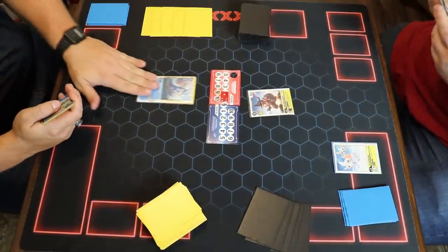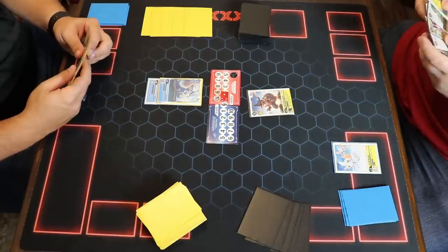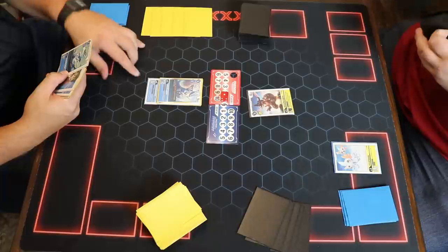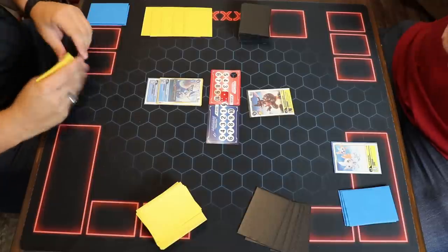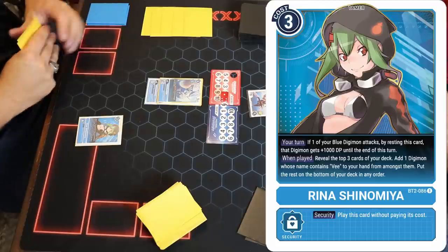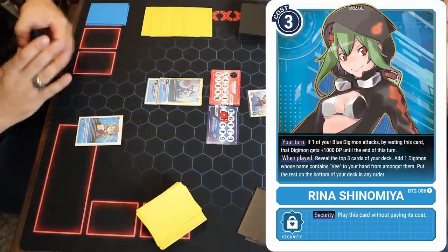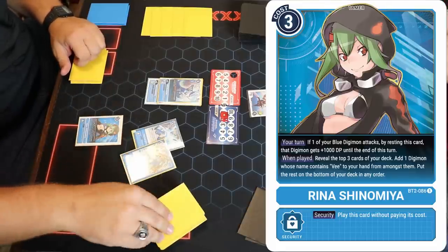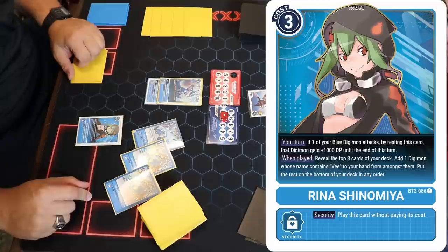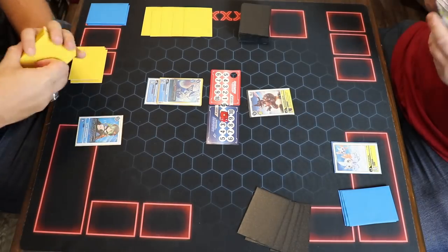I'm going to drop a Rina Shinomiya - it's a pretty good card. You have a Wind Plate effect: reveal the top three cards of your deck, add one Digimon who contains the word V in its name, and the others go to the bottom of your deck. I pulled three options and now good cards are on the bottom of my deck. Oh well.